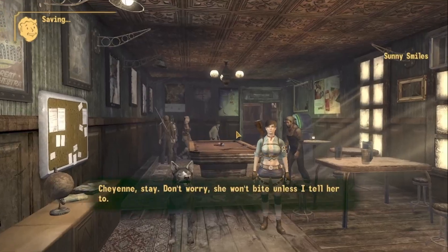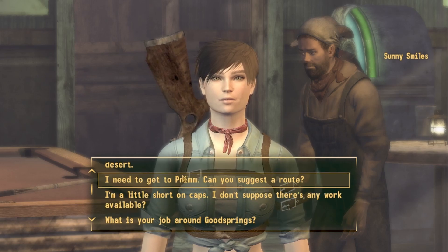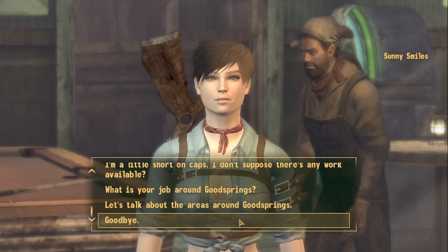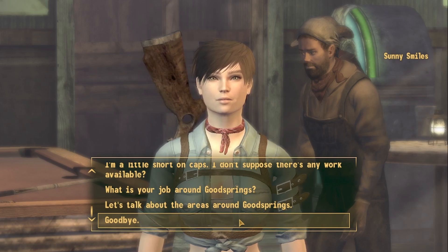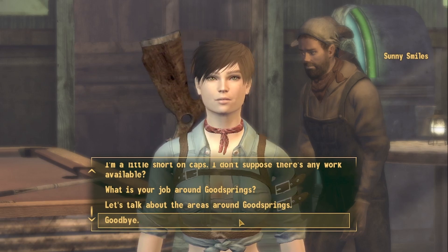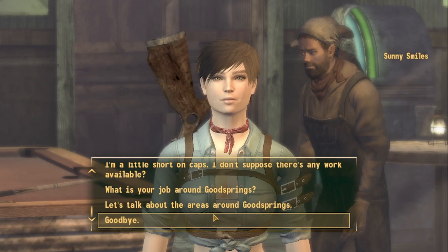Ignoring some NPCs for now. Cheyenne, stay — don't worry, she won't bite unless I tell her to. A quick addition to her backstory: aside from being a swatter going cross-country to introduce people to the sport, we ended up at the Mojave. As travelers we need food to survive, so we took odd jobs here and there. One of those jobs ended up being as a courier for the Mojave Express — and obviously we know what happened from there. We got shot, so now we're out for revenge, but we still love swatting. It's in our blood.